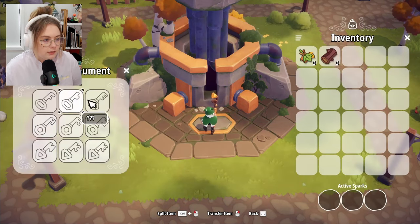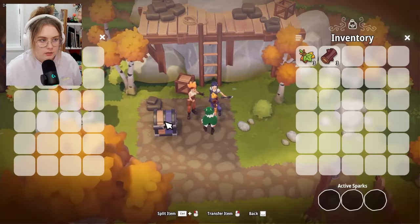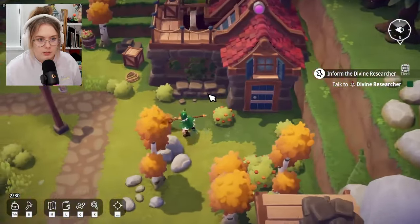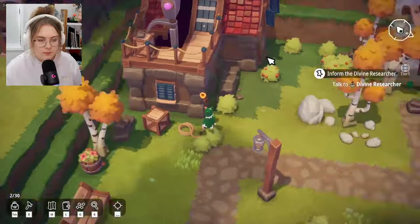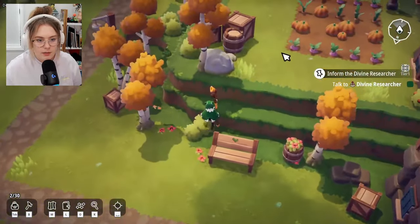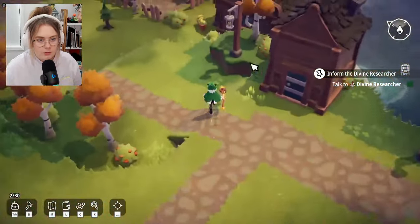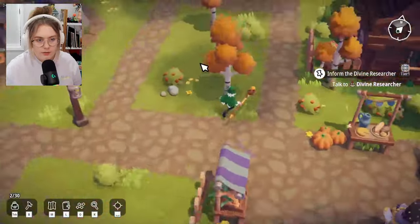Nine different keys — that's a lot. I spot the mason sisters. I just want to go in the buildings so badly. There seems to be a farm up here too. Not me finding out that life is in critical danger and then getting immediately excited about a cute farm.